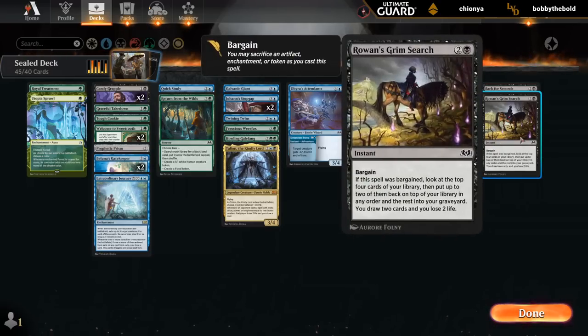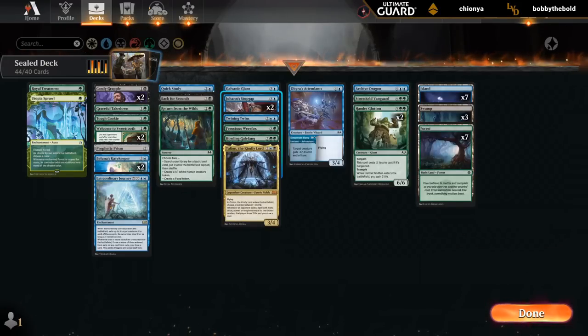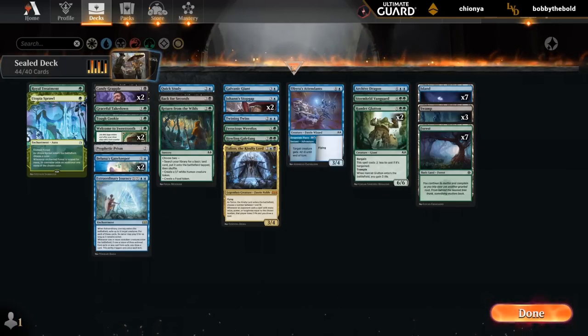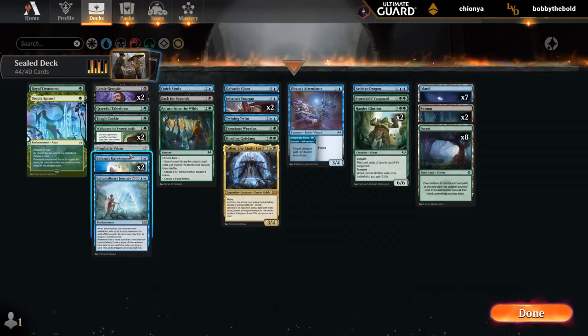Maybe don't need Grim Surge as much. Back for Seconds does seem pretty powerful when we have some good four-mana creatures to put back on the battlefield right away. And Stop Gap can sometimes be cheaper than four mana. So this is kind of my first revision — currently splashing four black cards off of, let's say, two or three swamps. Probably need an extra forest for Utopia Sprawl. So let's say two swamps, Prism, Return from the Wilds, and then Utopia Sprawl can also fix for black. So that's three ways to make black mana in addition to our swamps — kind of like having five black sources. I think that's okay for four black cards.